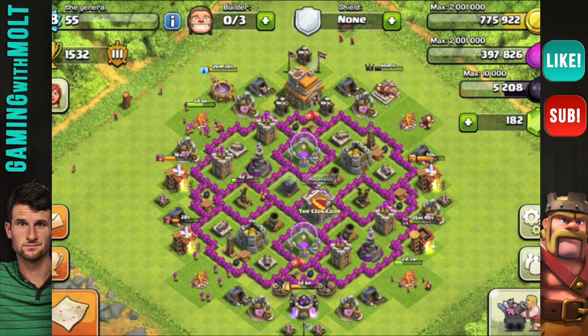Next we have The General. He has a farming base and his mortars are triangulated as well. His air defenses cover this area and about this area, so the majority of the base is covered — awesome job with that. One thing I'd tell you: as I mentioned earlier, you have archer, archer, cannon, cannon — I would definitely consider switching that out and spreading all of those around.